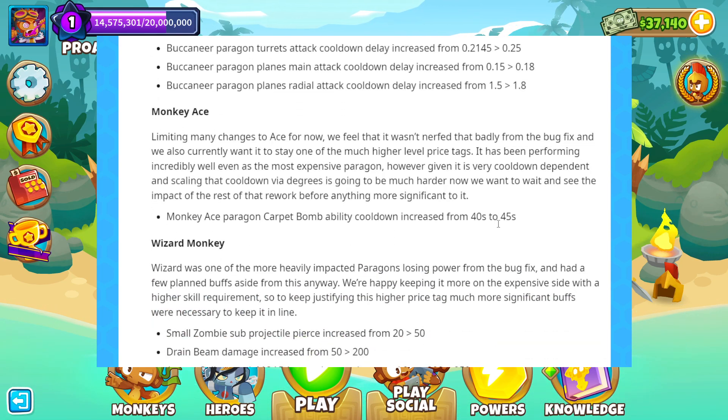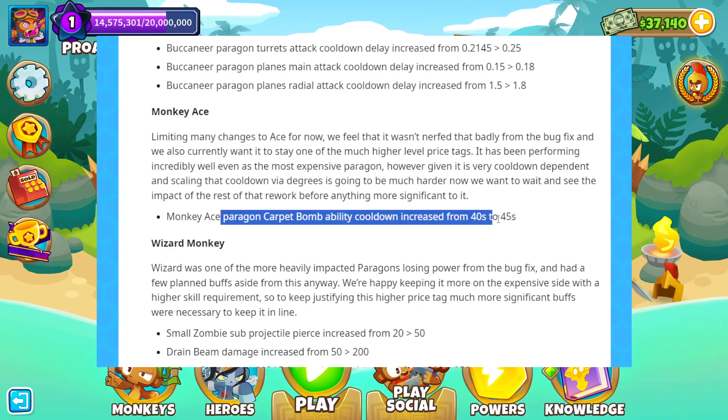Monkey Ace. They're limiting many changes to Ace for now. They feel it wasn't nerfed badly from the bug fix and want it to stay at one of the higher price tags. It has proven to perform incredibly well even as the most expensive Paragon, and its power is very cooldown dependent. The Monkey Ace Paragon Carpet Bomb ability cooldown increased from 40 seconds to 45.